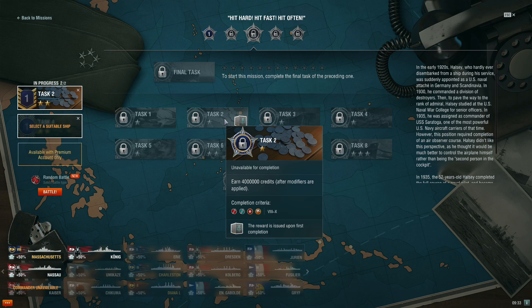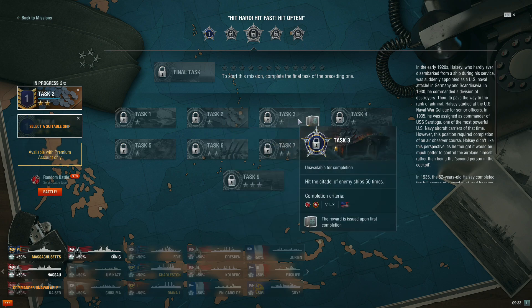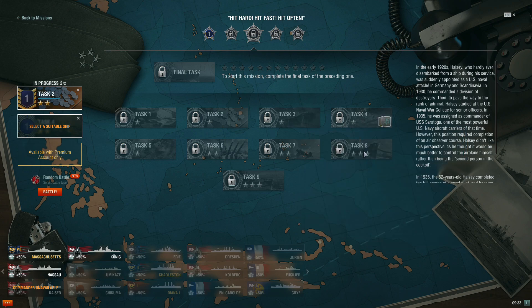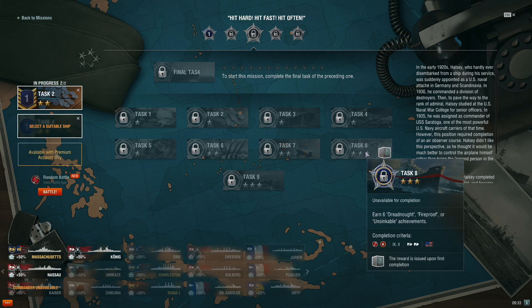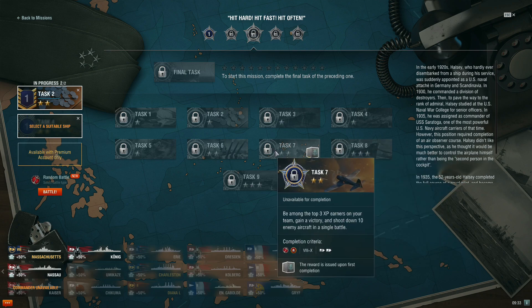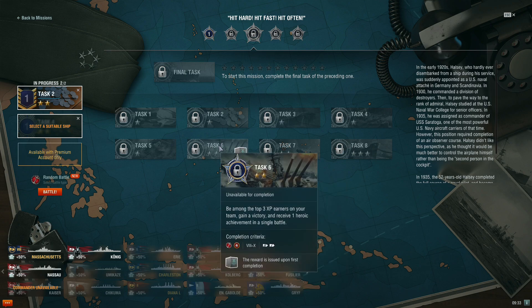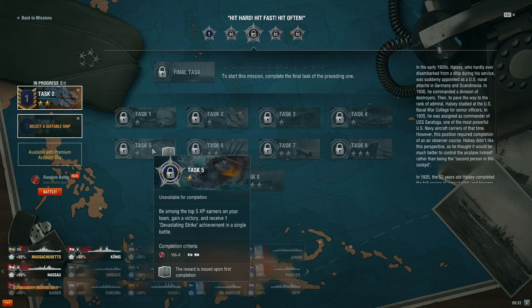When a new temporary campaign arrives, most of us will already be working on several tasks. For casual players, or if the task selected is very difficult — some can take weeks to complete — from one of the permanent campaigns, I would advise it would be best to consider discarding that task and choosing one from the temporary campaign to make progress in a timely manner. It might hurt a little to give up some progress, but keep in mind World of Warships has never removed a permanent campaign, so you'll have plenty of time to go back and finish that mission.